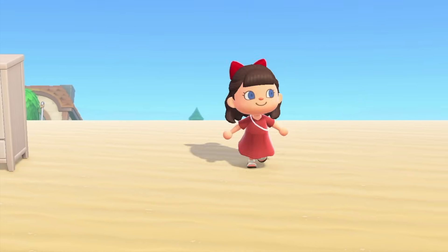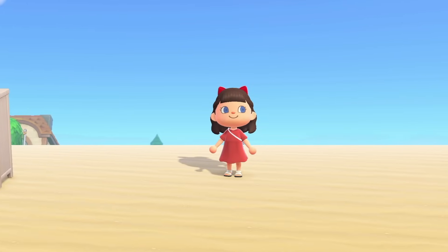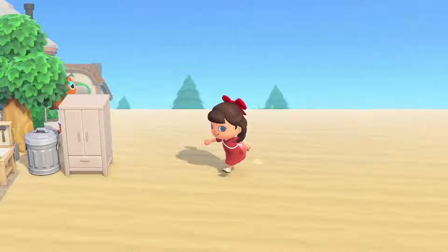Hello and welcome back to my island Seashell. Today we're building a Nook's Cranny area and I'm kind of excited. The only problem is I need to do a little bit of moving around because Able Sisters is still in the way and we also need to move Nook's Cranny, so it's going to be a little bit of a pain. I also have a crazy idea that I don't know if it's going to work, but let's get to it.